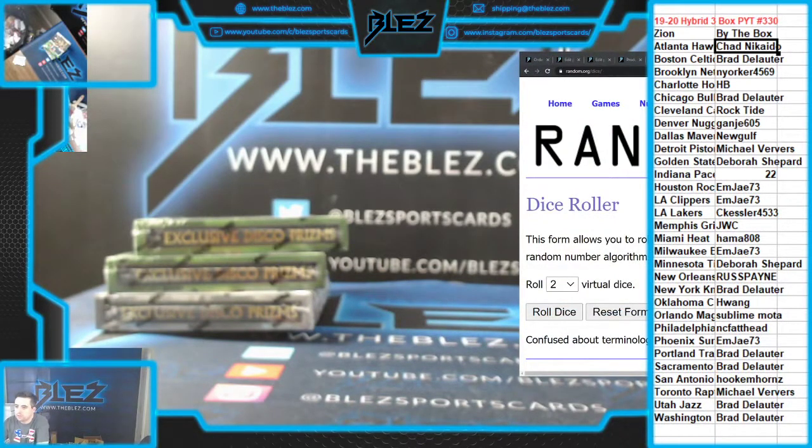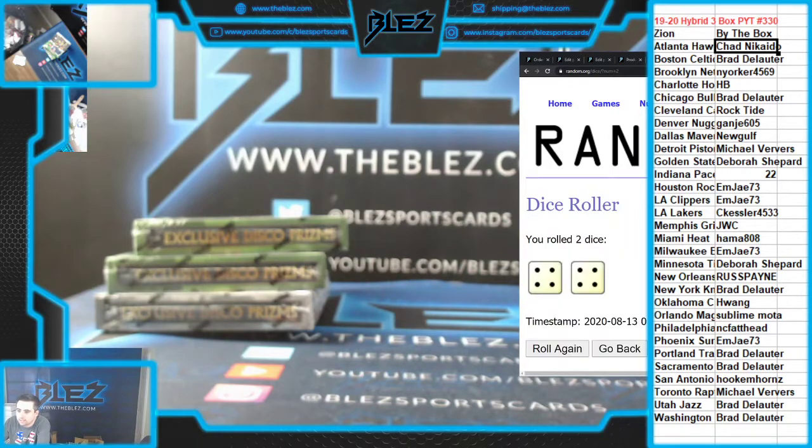What's up everyone? This is PYT330 of Select Hybrid. Spots 1 through 3 are getting Zion in a box and then spot 4 is settling for the Pacers. Good luck.